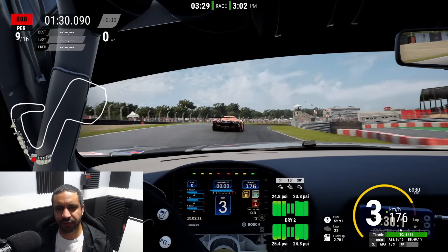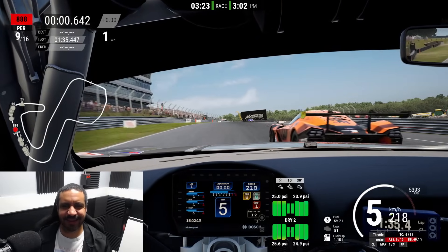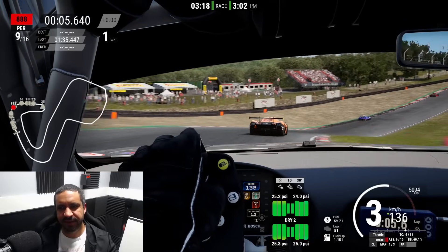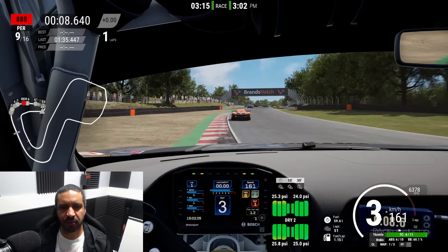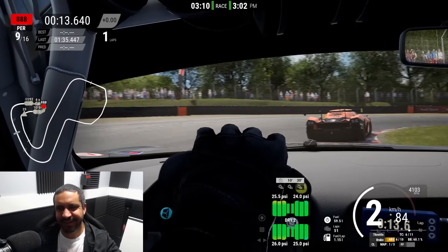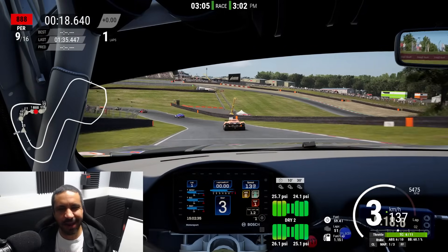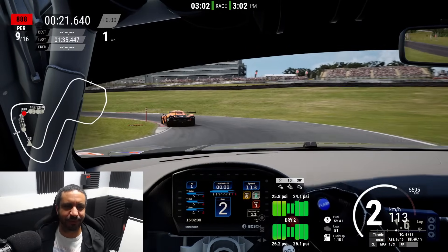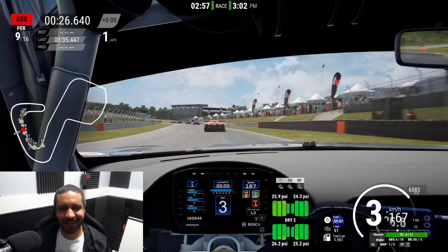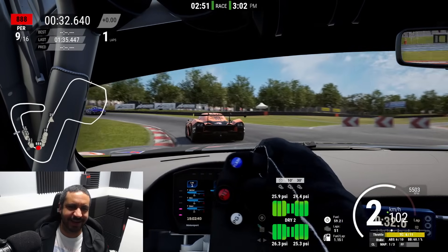We're now moving to the true GT2 cars. This Mercedes — I want to love it. I love the Assetto Corsa Mercedes Evo by RaceSimStudio, which I think is one of the best cars ever produced in sim racing. This one — the GT2 — it's miles better than the 935, of course, this is a true GT2. But is it great? No. It feels heavy, it kind of plods along on the track. It's not nimble.